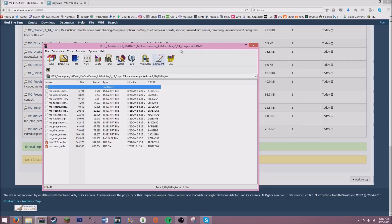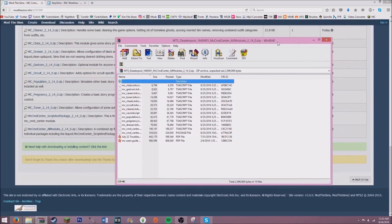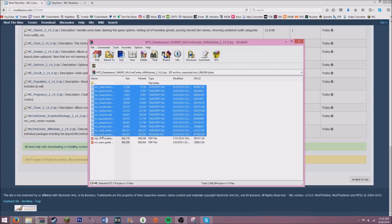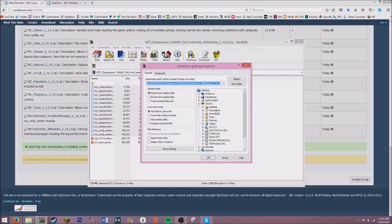You do have to have some type of zip opener like WinRAR or 7-Zip — I'll leave links down below for those. After that, you are going to have all of these files that you need to put into your game. Select all of them, then hit extract to Documents > Electronic Arts > The Sims 4 and put it in your mods folder.